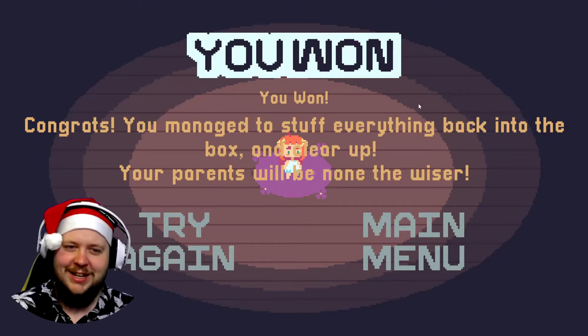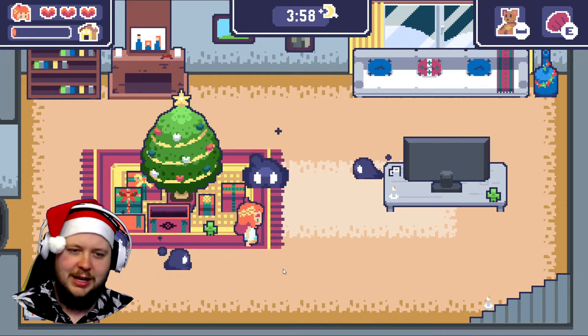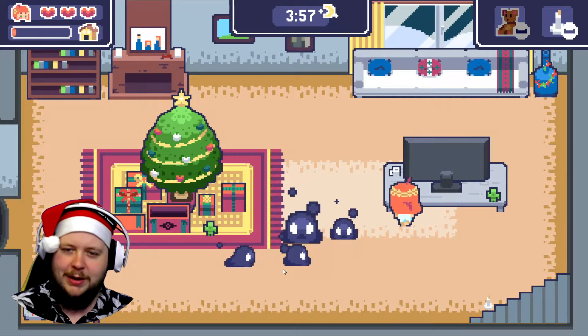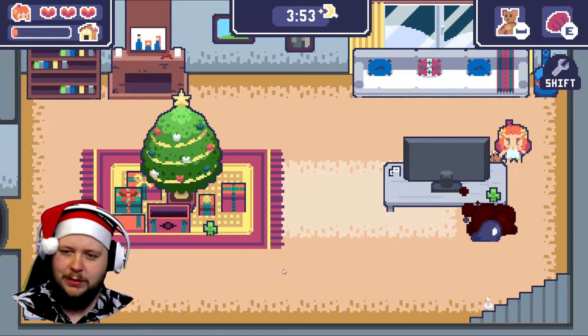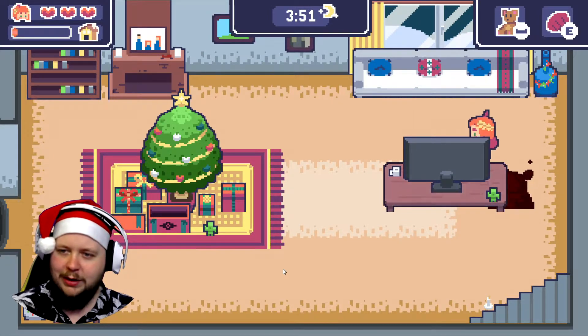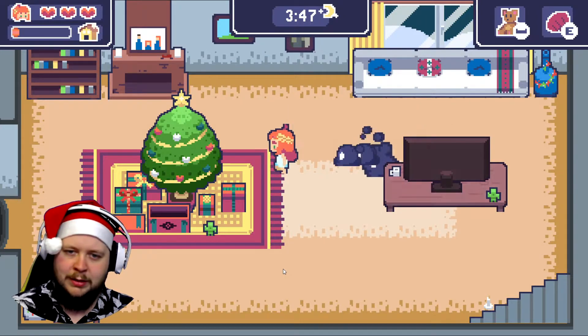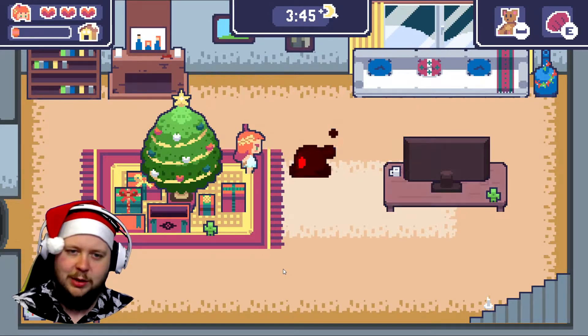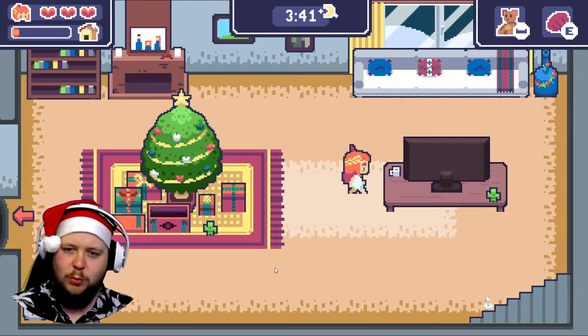Congrats, you managed to stuff everything back into the box and clear up — your parents will be none the wiser. All right, cool! The idea is you pick up items — you can only pick up one thing at a time — and you attack. You don't really need to pick up things though; the picking up stuff is unnecessary. It's more about when you hit them they slow down, so if you can corner them in a good spot you can just keep wailing on them.